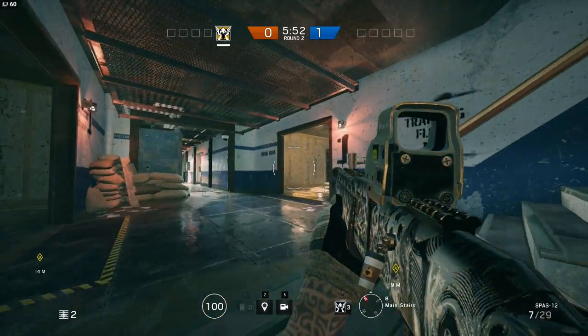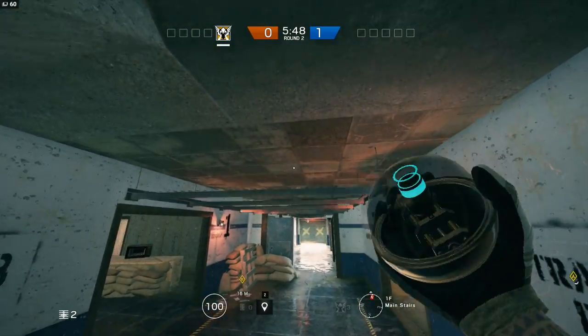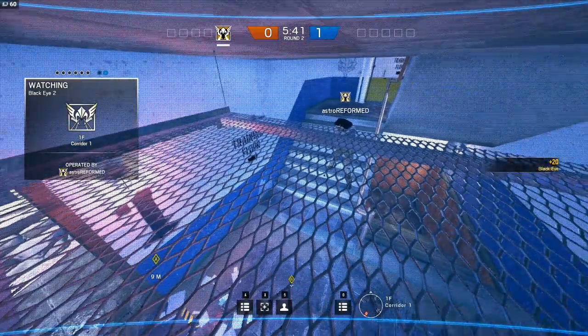Next up, we're going to be moving onto the ground floor. You shouldn't really be spending a lot of time up here unless you're defending the garage, but that's what you've got cameras for. This one can be pretty useful if you want to keep an eye on the stairs to make sure you're not taken by surprise when moving around the basement level.